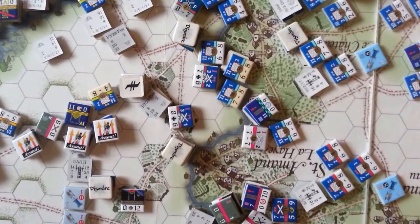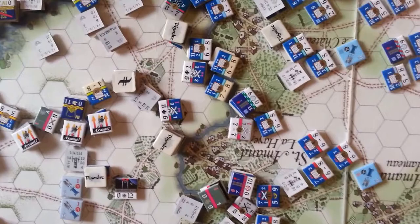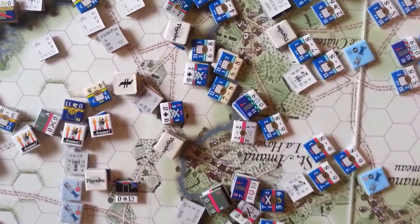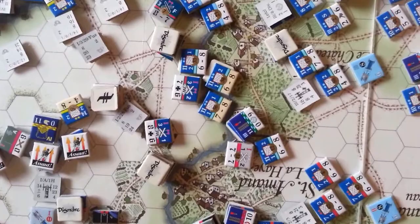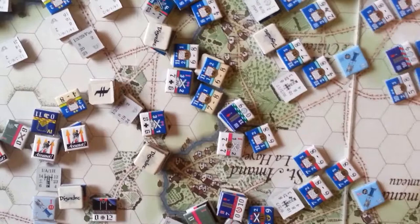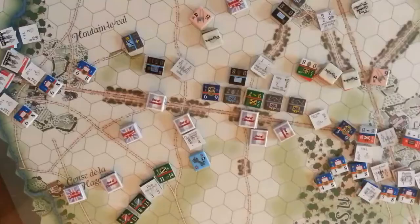There's that Landwehr battalion right there - they changed formation into line. The rules for changing to line in Ligny 2nd edition call for a die roll to figure out how many movement points it requires, and we rolled a 6. So they changed into line but weren't actually able to move forward to join their 2nd Battalion of the 3rd Regiment. It didn't turn out the way I wanted - I'd have been better served to just keep in column, although the Landwehr isn't very good at assaulting.